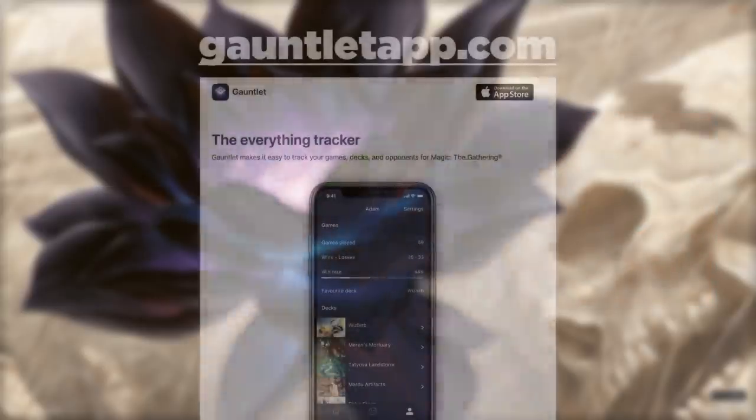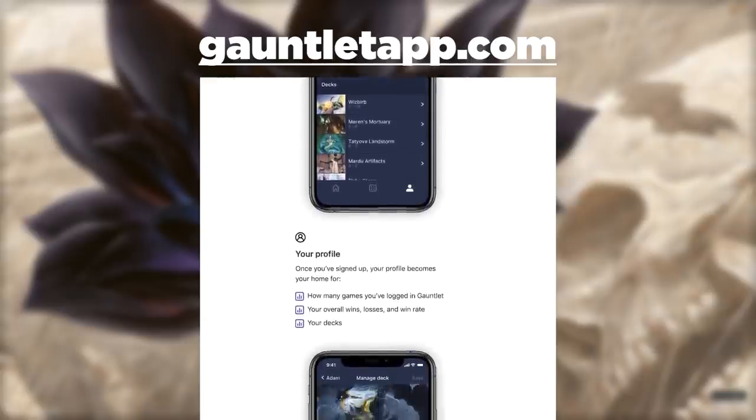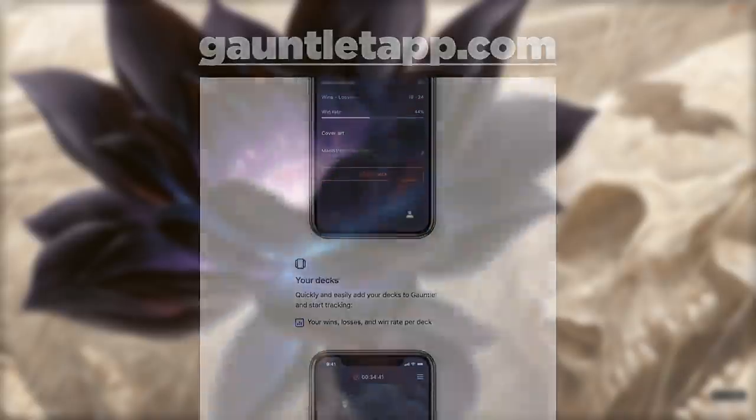Need a better life tracker? Download the Gauntlet app for your phone. It keeps track of your life totals, counters, win rate, and so much more. It's free, so go check it out. More info is in the description.